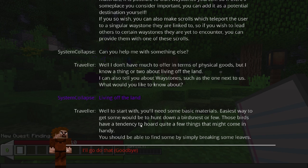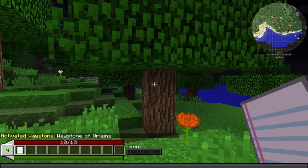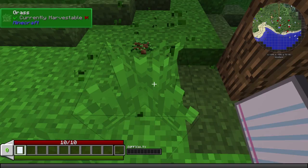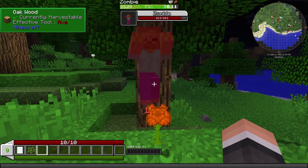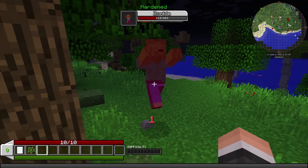Finding nest. 'To start with you need some basic materials. Easiest way to get some would be to hunt down bird's nests - those birds have a tendency to hoard quite a few things that might come in handy. You should be able to find some by simply breaking some leaves.' We're going to break some leaves here and hopefully find some apples. That's everything that was on my body - I'll keep that so I can hunt down my body. I really need a sword - that would make my life so much easier.